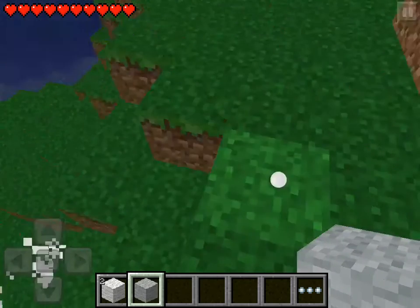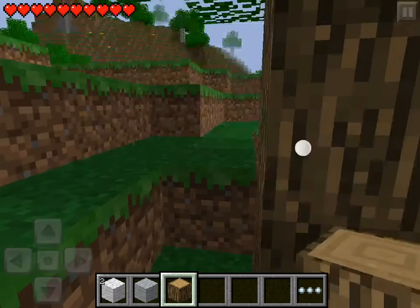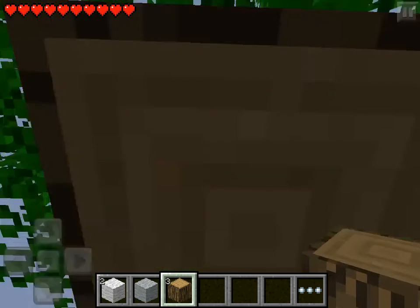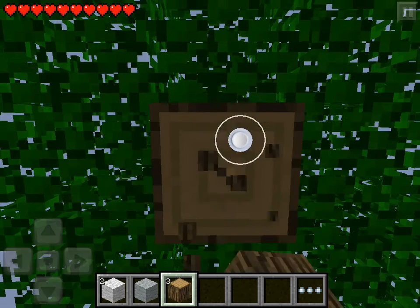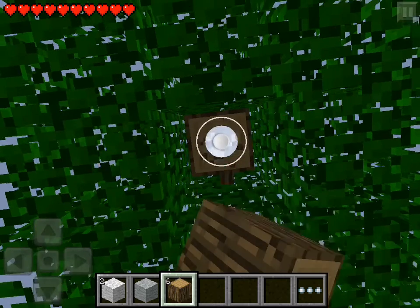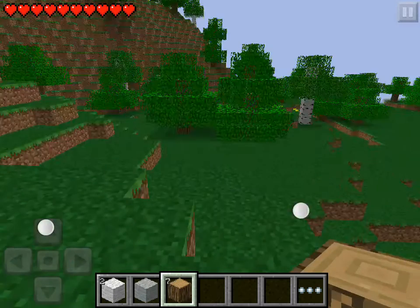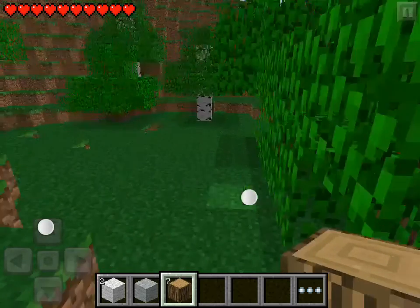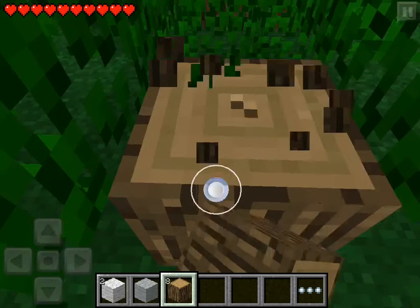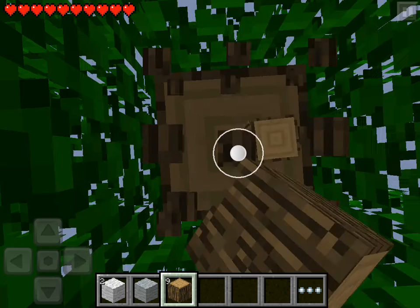All right, there we go. Let's get some wood and make a house. Yeah, there's a lot of trees over there. The only thing that pissed me off about making videos on the iPad is these little white dots. When you press the little white dots, they pissed me off — I don't see the point of them. They look ugly and they're worthless.